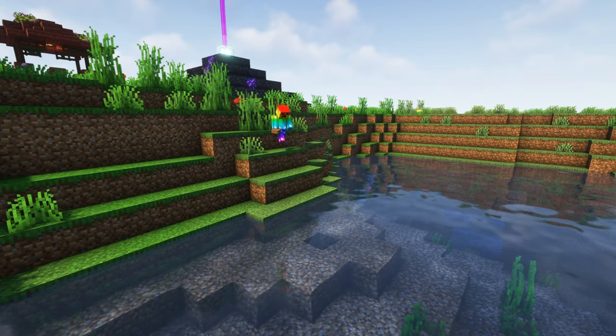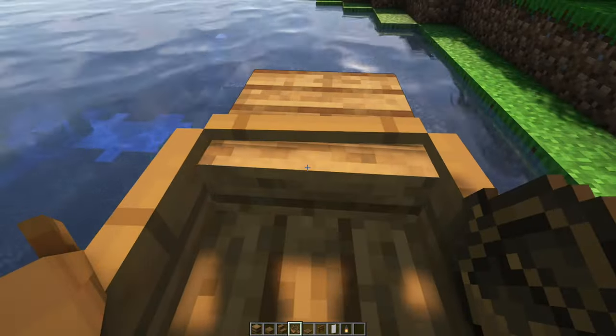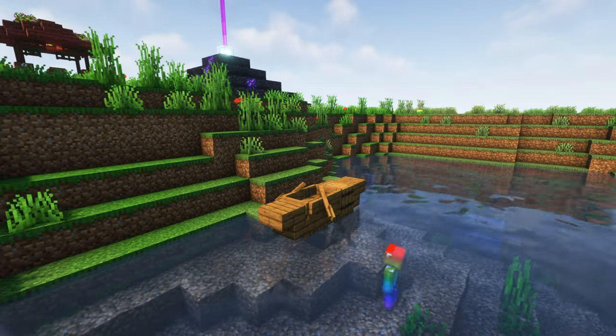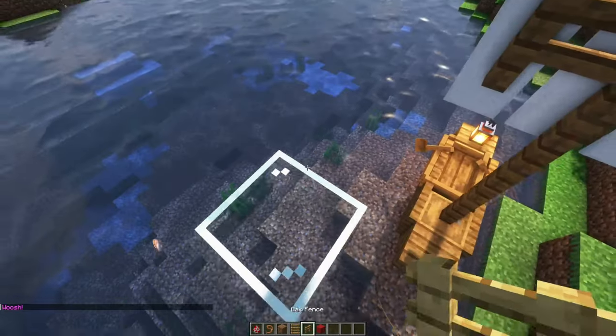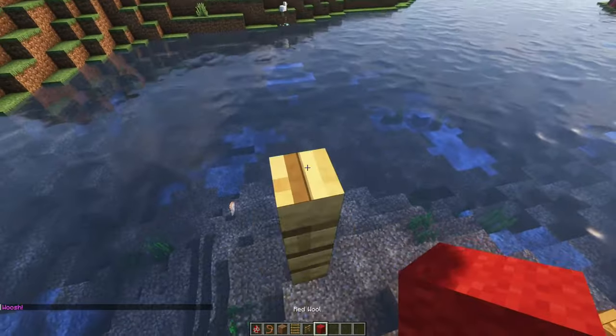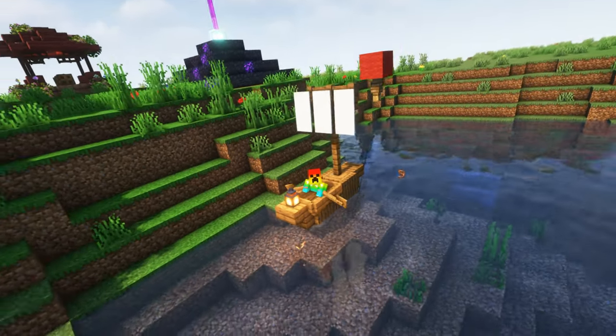Next up let's head into the sea to create an upgraded boat. By using a combination of slabs, trapdoors, and stairs we can create this small cozy boat to impress your friends. Another way to level up this boat is by building a balloon like so that will float behind us as we travel into the distance.